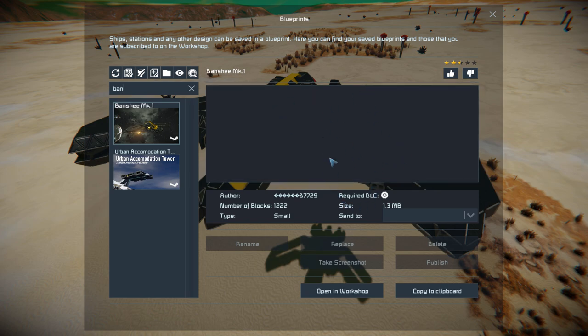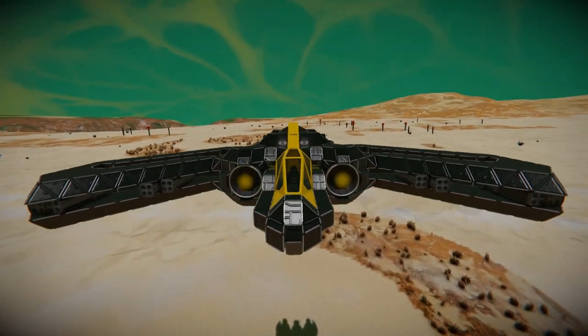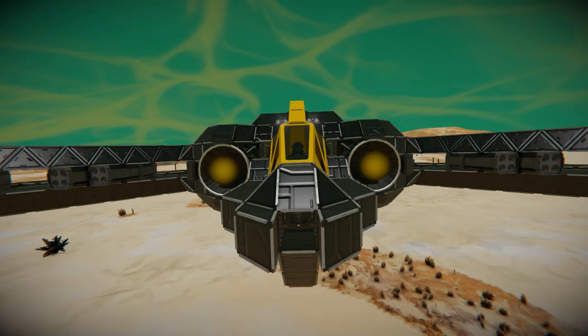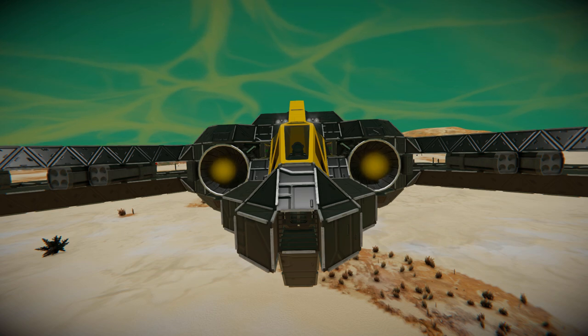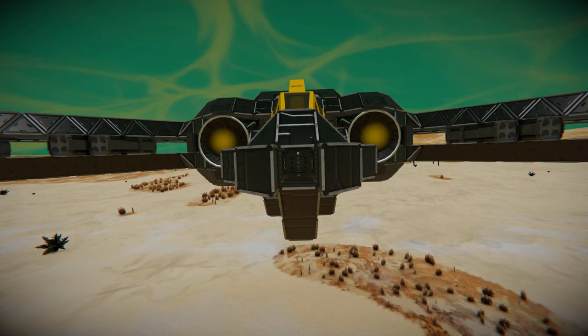We have absolutely no information about this, so we'll just give this a thumbs up. Moving all the way round to the very front and having a quick look around the outside — at the very front we've got ourselves a lovely yellow fighter cockpit to fly this thing around, with a hydrogen thruster on the left and right hand side. Just below our cockpit we do have a barred window block, with an air vent sitting right behind there to refill our tanks and make sure we don't suffocate while flying around a non-oxygenated planet or simply in space.